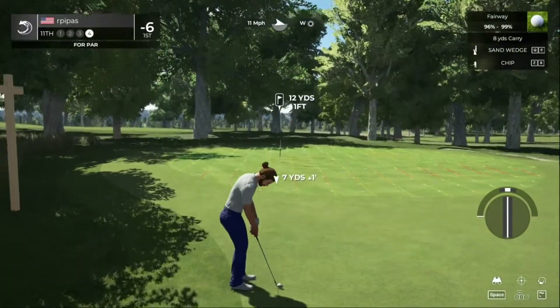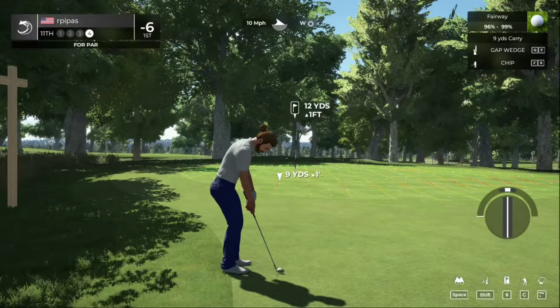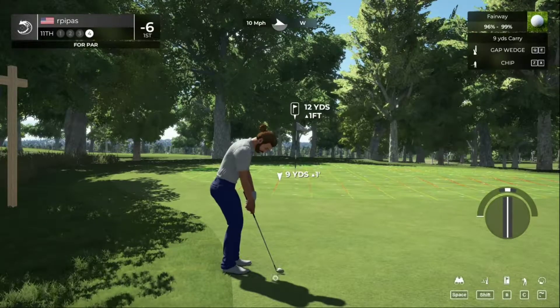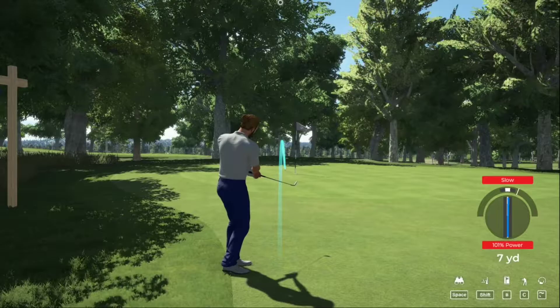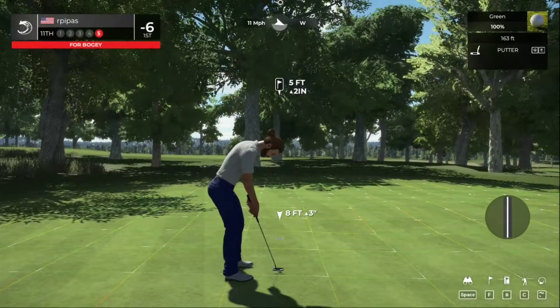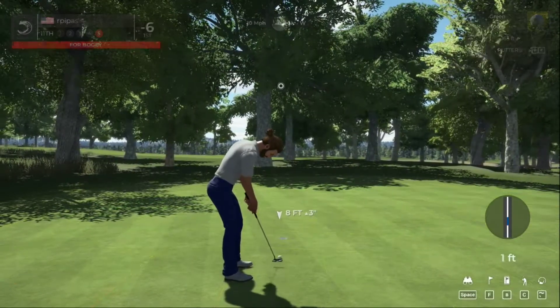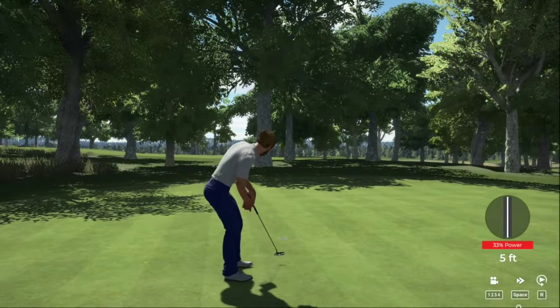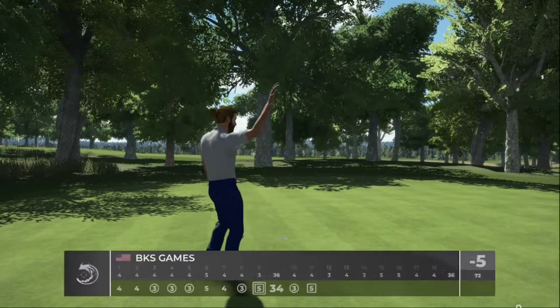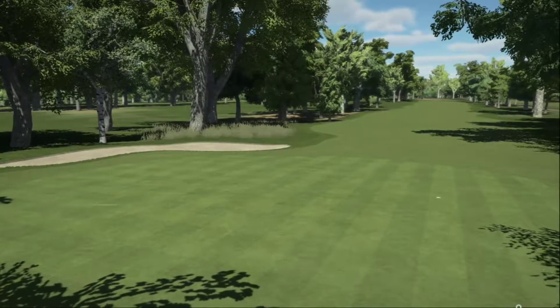We're getting another bogey at best. Let's grab this bogey and move on. So far so good — nice putt, that's in there for bogey. That's going to bring your score up to five under par.